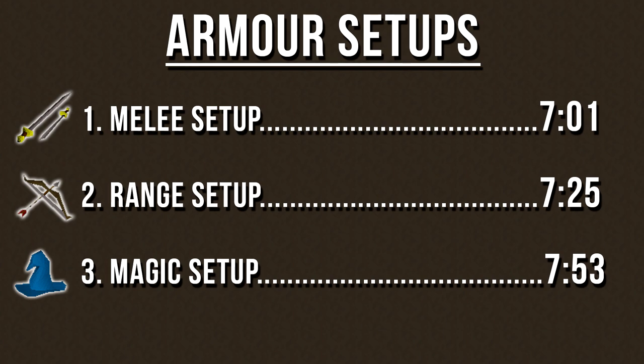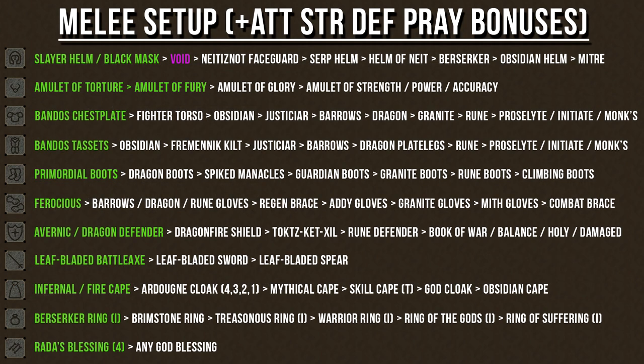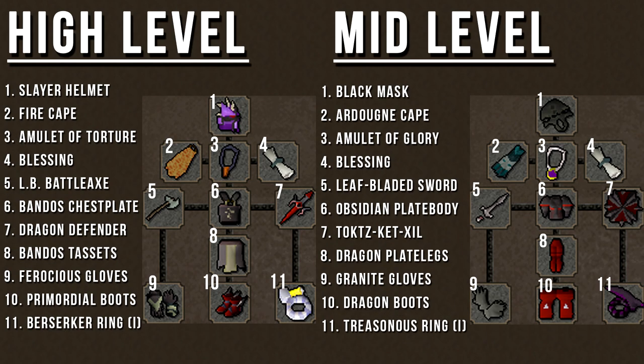Now we'll go over the armor setups — feel free to use the timestamps on screen to choose your preferred attack style. For a melee setup that maximizes your attack, strength, defense, and prayer bonuses, I've highlighted some of the best armor choices in green on the left-hand side of the chart, and the items to the right are very good alternatives. I've created example armor setups for both higher and lower level players — feel free to use it as a reference and don't be afraid to swap things out depending on your needs.